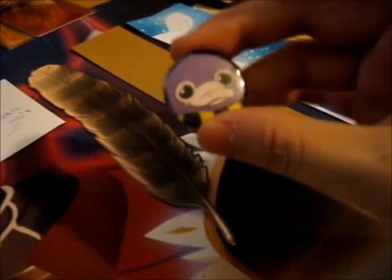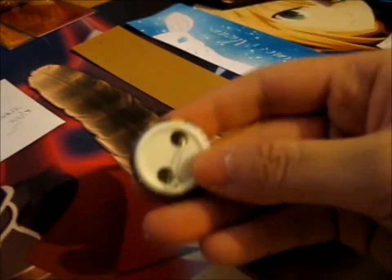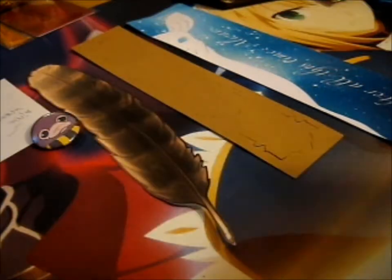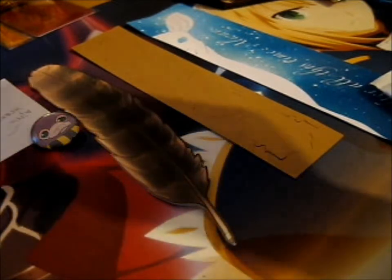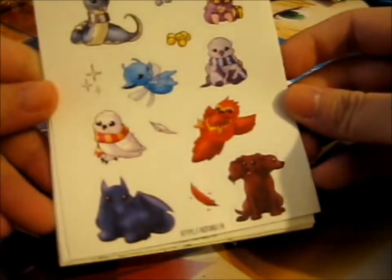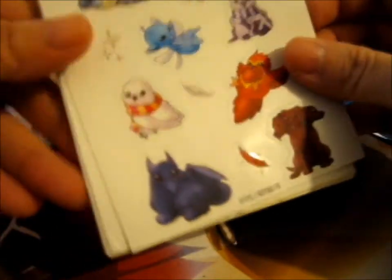Here is the little Hufflepuff Niffler button badge — pretty cute. So here are the sticker sheets before I take anything else out. These are like the freebie extras. This one is the magical creatures one, with all the designs of what the pins will be.